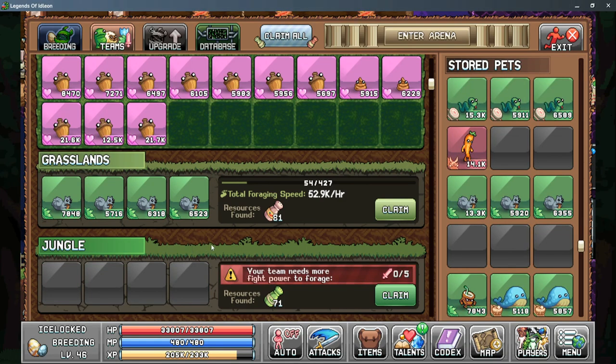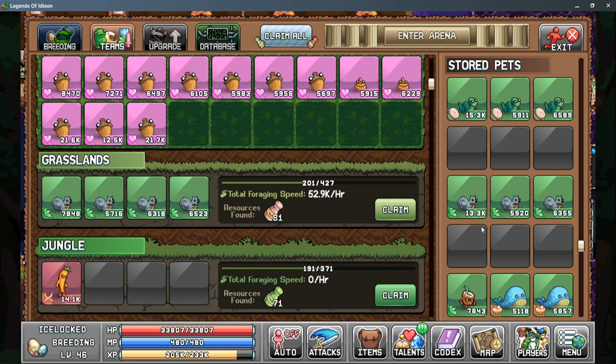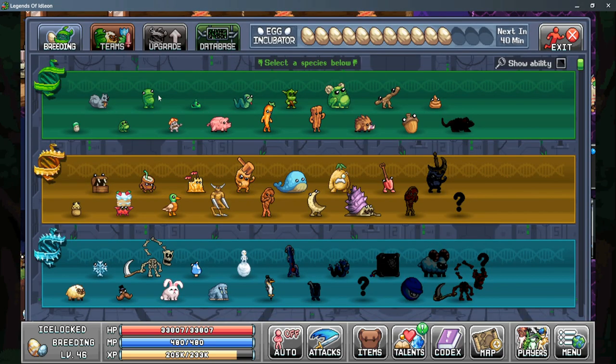One thing to note: starting with the second area and below, you will need to have a pet with fight power to be able to forage. This means you need a pet with a red background assigned first, and then you'll be able to assign pets with foraging power to start foraging for that spice.